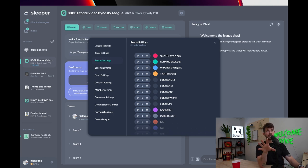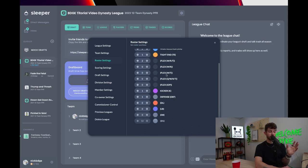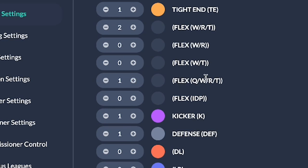Roster settings are really important. Dynasty is a relatively new popular game type — the popularity has exploded in the last two years, along with the idea of playing with multiple quarterbacks. The way I set up my leagues: one quarterback, two running backs, three wide receivers, one tight end, two regular flexes, and one super flex spot — meaning you could start a quarterback in that flex spot.